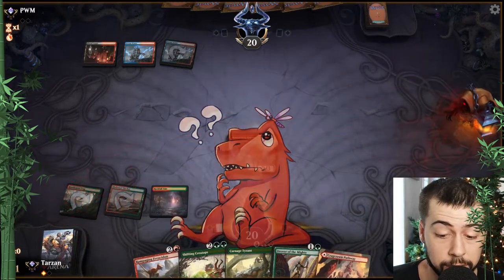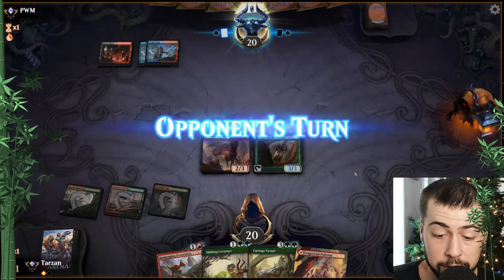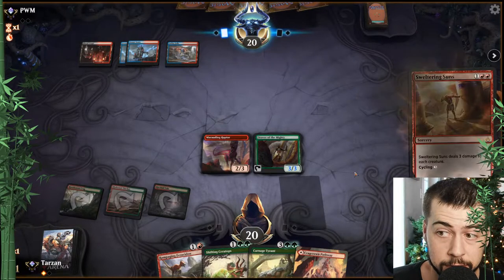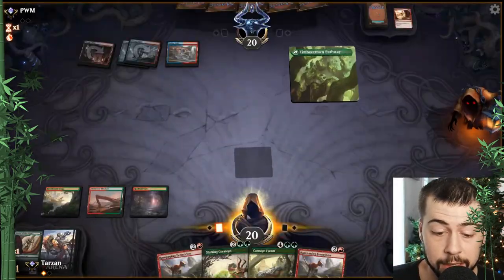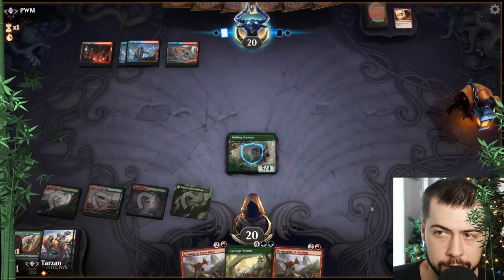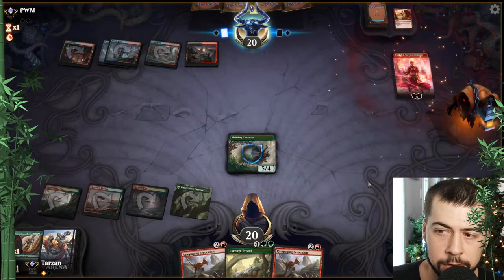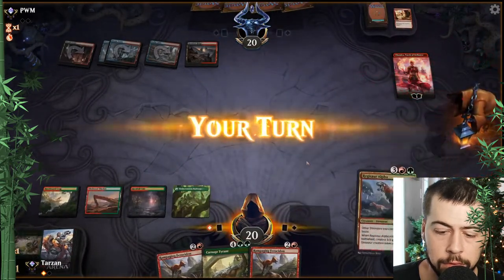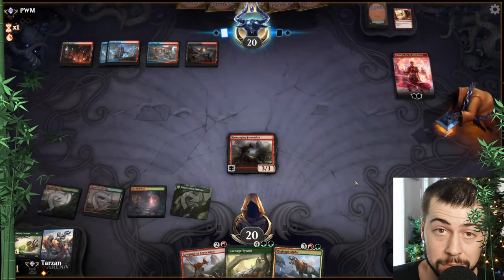We're drawing good lands — we've got the fourth one. Really good chance of getting Carnage Tyrant next turn. Carnage Tyrant, Shifting — we got options. Still have options, it's not the end of the world. They got the Sweltering Suns — probably four. Maybe a mix of Sweltering Suns and Anger of the Gods. Regisaur Alpha — at the very least we've got Rampaging Ferocidon. I think he's probably dead. We'll take out Chandra if we can.